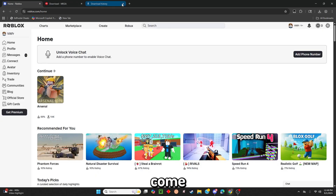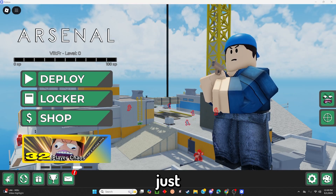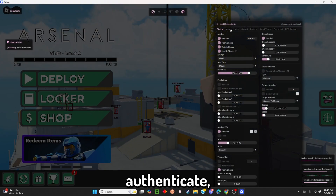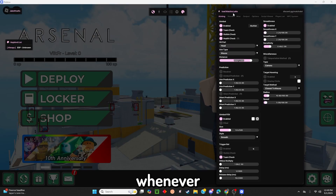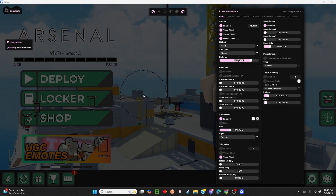Now you just want to come here — I'm going to load into Arsenal so I can show you guys. Now that you're in a game, I'm just going to be testing this in Arsenal. You just want to come here and click the icon. It should authenticate and then load you in. If it doesn't authenticate and it asks you for a key, just make sure to put in your key that you got when you purchased. Other than that, it's easy. You just have aimbot and all that good stuff.